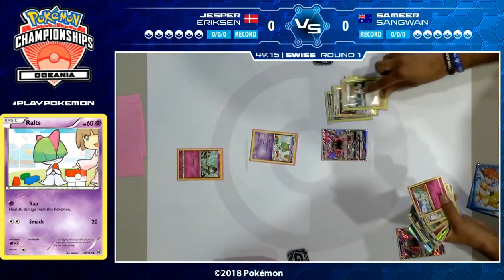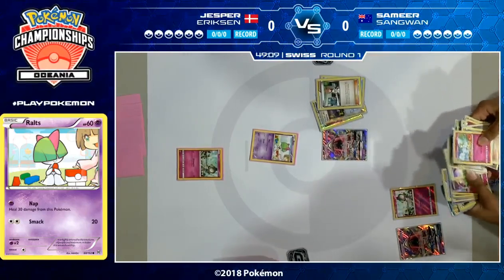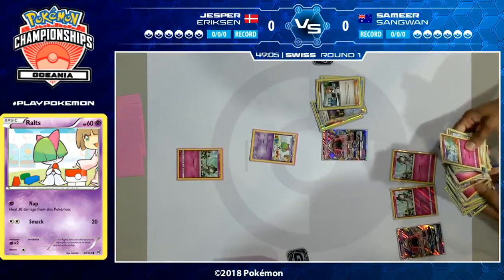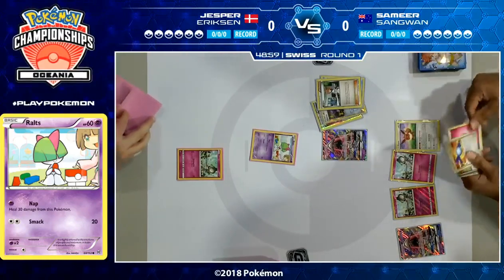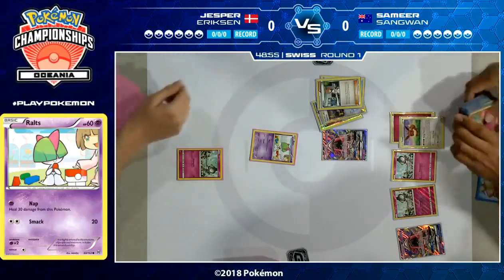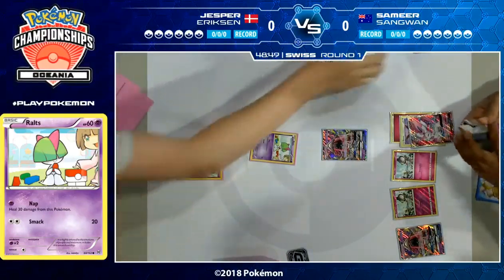You never really want to start with Tapu Lele GX. It's not terrible — not as bad as starting with Shaymin EX was in the past. It's a fine attacker, 170 HP, difficult to knock out. But the big thing is it does eat up that bench spot you'd rather use for things later, like more Ralts. In Samir's list we have Sylveon GX, and having that Tapu Lele GX on your board can clog things up as the game progresses.